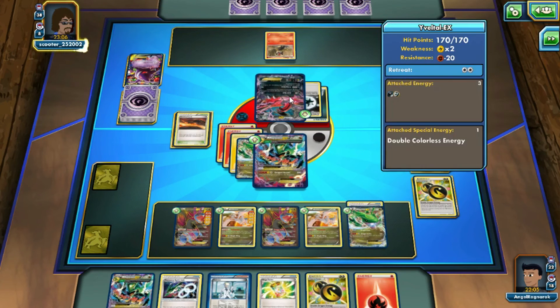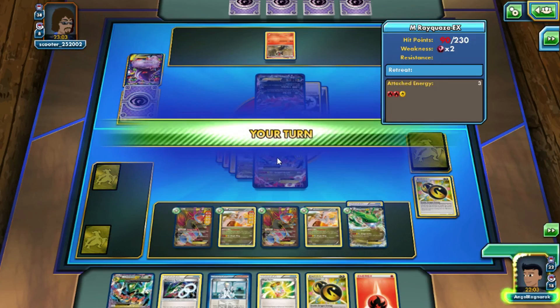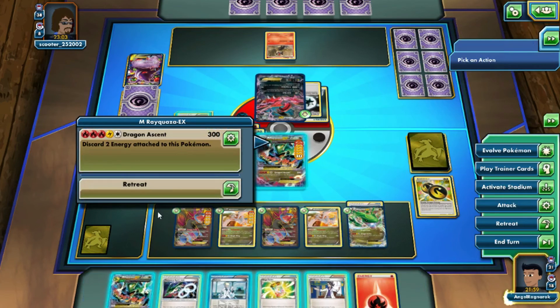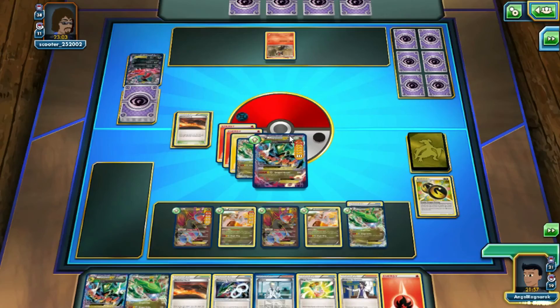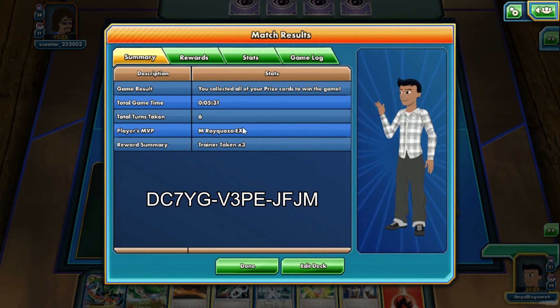He's left with Zekrom EX, which won't do enough to knock out Mega Rayquaza. This deck runs super quick — knocking out everything fast. I'm not going to prolong it — just do 300 and knock out three EXes in three turns. Super cool. The whole match took about five minutes. If I hadn't Mega Evolved when I did, I might have lost because my other regular Rayquaza was prized and I only had one Spirit Link, which was also prized.